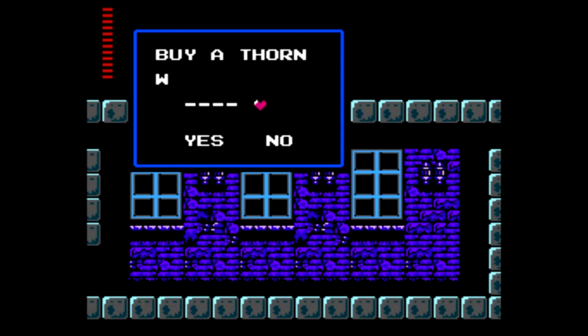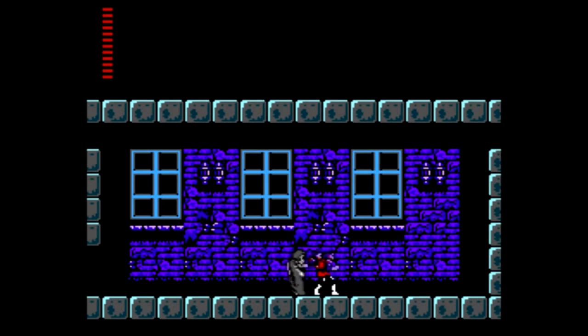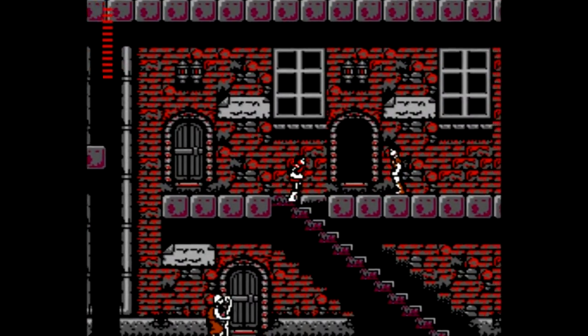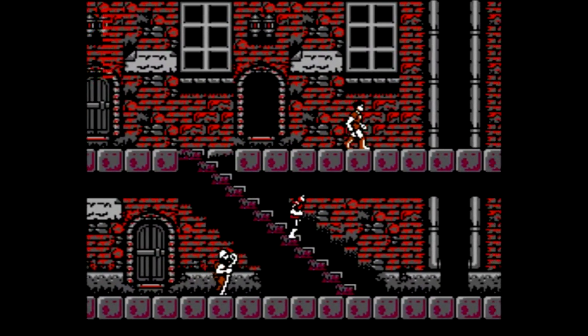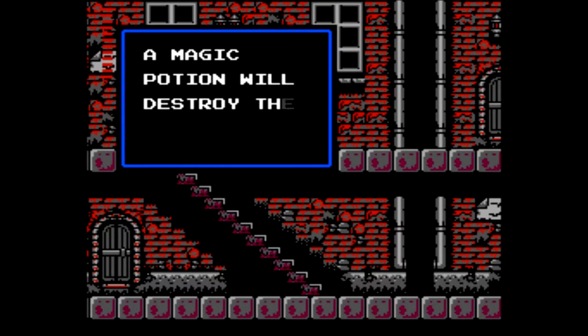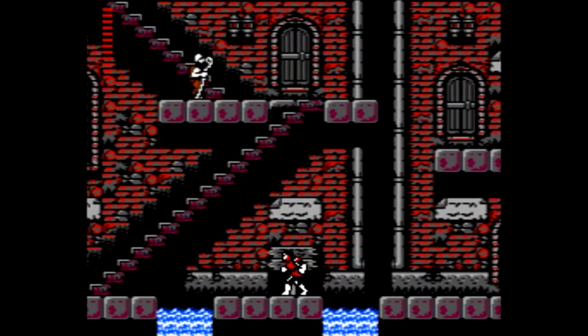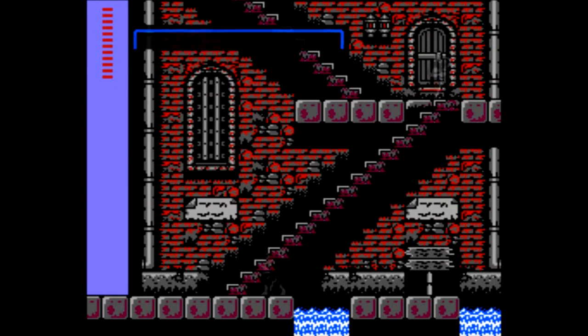Let's talk to this guy — buy a thorn whip? Indeed I will. That cost me all my money, but it's an upgrade to our light whip. The thorn whip might have a little bit longer reach — it's sometimes hard to tell — but it is more powerful and therefore I want it. It's worth 100 hearts. Another NPC says: a magic potion will destroy the wall of evil. There's only one wall of evil and only one potion, so fingers crossed I can find it.